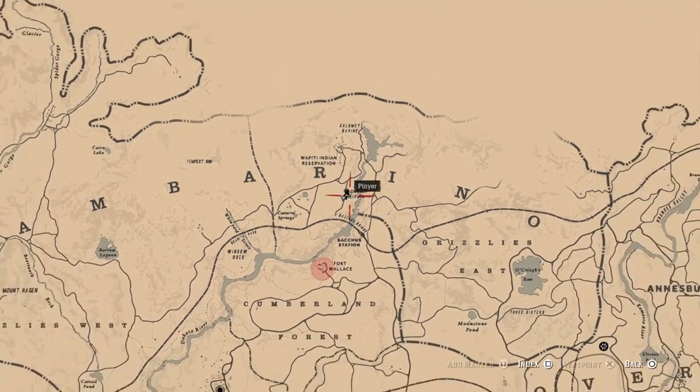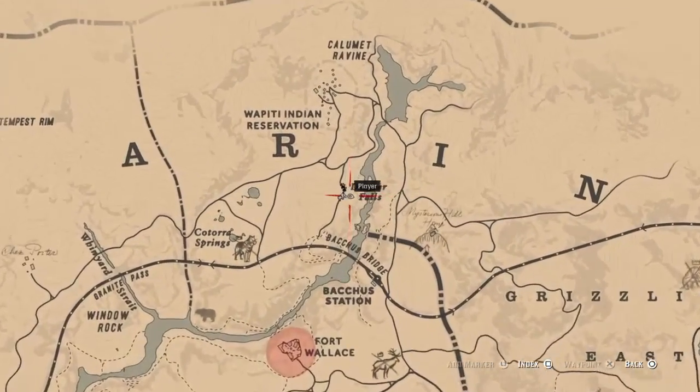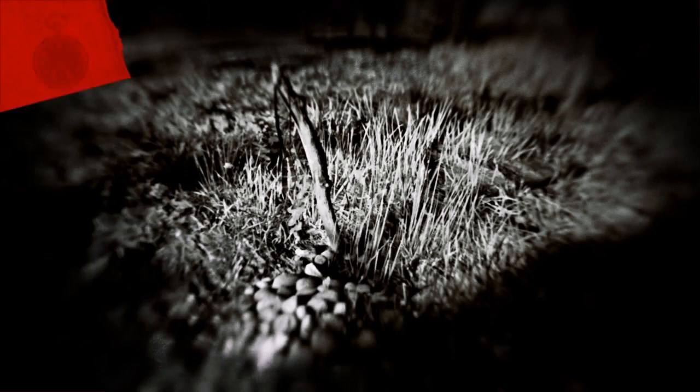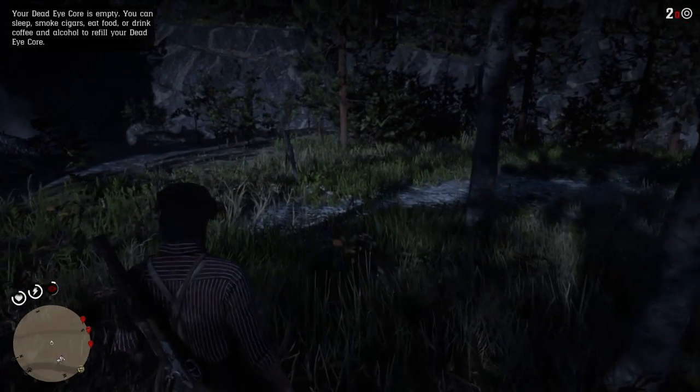Next I'm going to show you guys is Eagle Flies. All you want to do is come exactly where my player is at — put a marker right where my player indicator is located. That is where he will be, up here by Donner Falls. You can see Valentine at the lower left. Just come to his grave, inspect it, and you'll have this one completed.